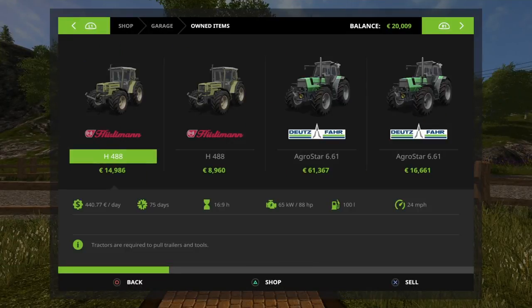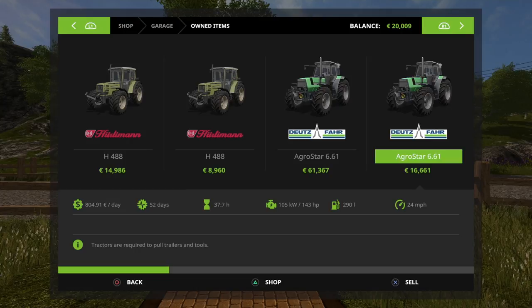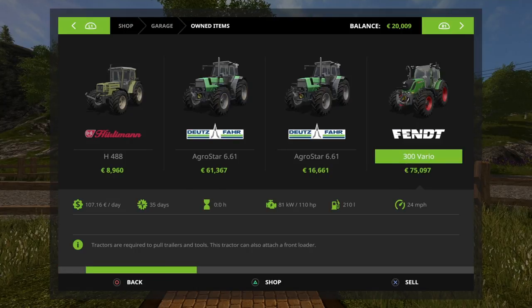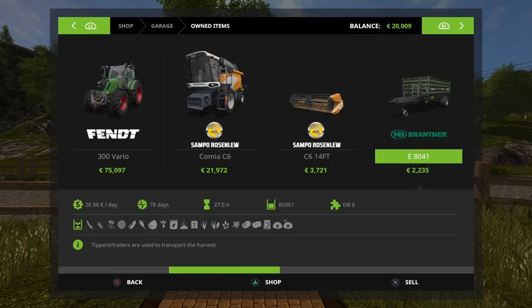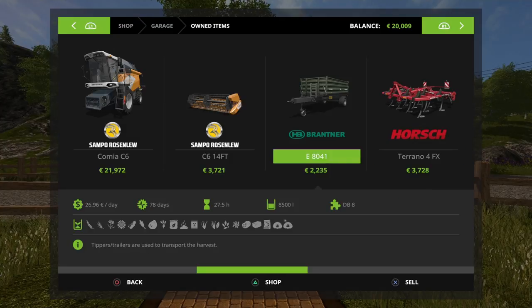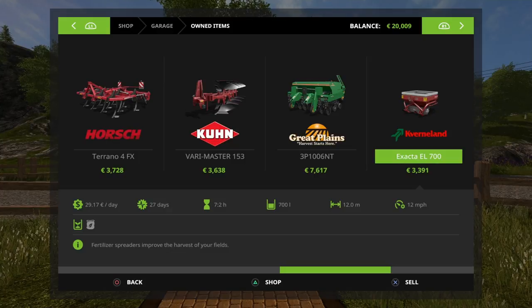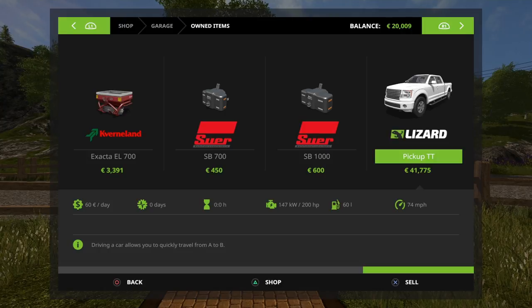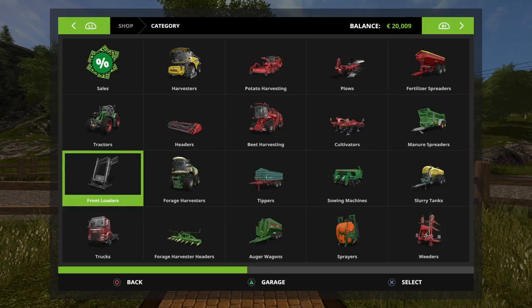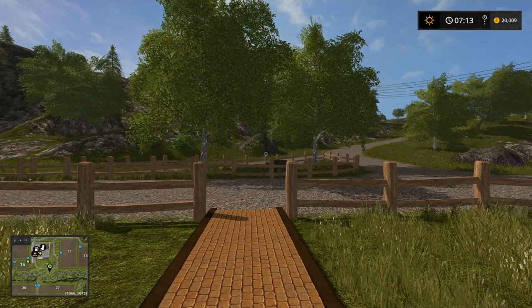Looking at what we start with — interestingly, a lot of tractors: two Hurleymans, two Agro Stars, a Fendt, a Sampai Rose Neucomia C6, and a header. We have trailers, a cultivator, plough, seeder, spreader, fertilizer spreader, and then various different weights. The pickup I don't start with — I've added that in just to make life a little bit easier. So that's roughly what we start with.